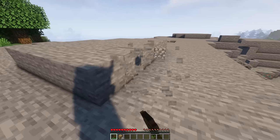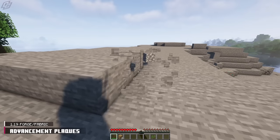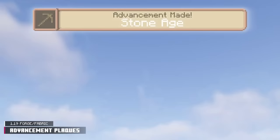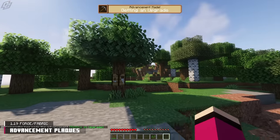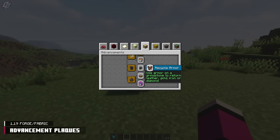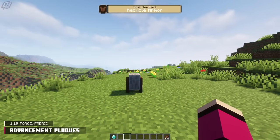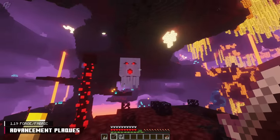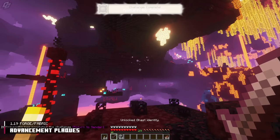I believe we can all agree that vanilla advancement pop-ups are incredibly bland, and so I happily present to you Advancement Plaques. Advancements will now appear at the top of the screen with a small animation and soundtrack. Good news to modpack lovers — these plaques are compatible with modded advancements. Overall, the Advancement Plaques mod is a great way to visually and audibly spice up your advancement collecting.